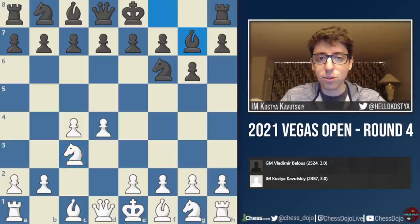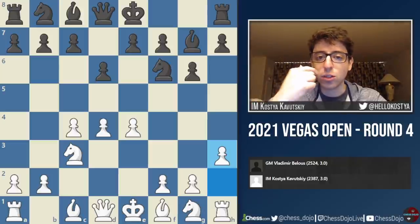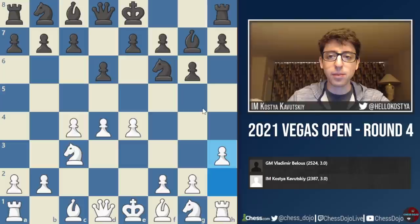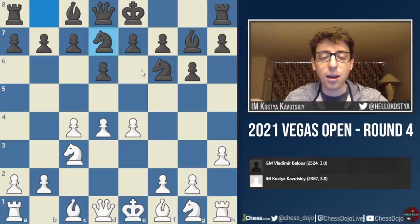He goes for his usual King's Indian, which he's pretty much played every single time. I decided to repeat the line I played against him a few months ago in the 2021 National Open with h3 and bishop e3 — the Karpov system of the Makaganov h3 line. In that previous game he played knight d7 and came up with a really interesting idea, so I had looked at that game and was prepared.